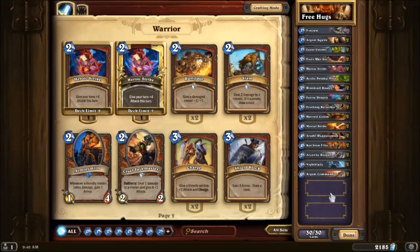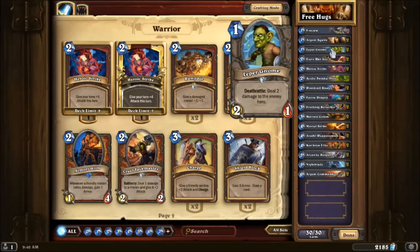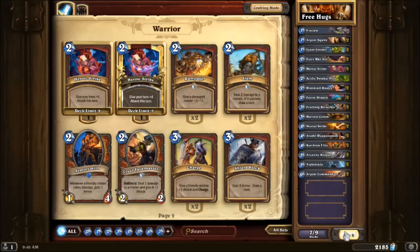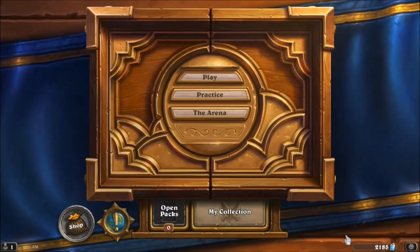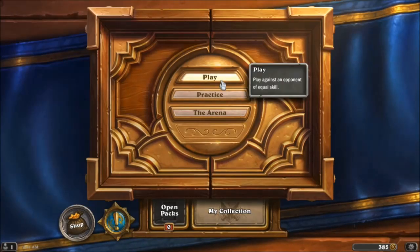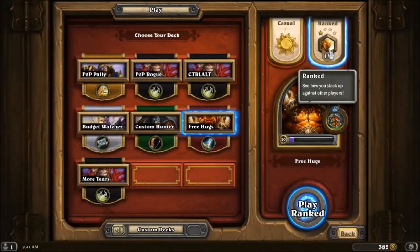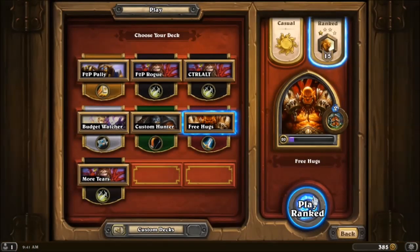I've beat decks with legendaries in it. If there is a legendary I'd suggest putting in, like most aggro decks, it would be Leroy Jenkins, but I'm not going to put it in today because I want to show you what this deck looks like without legendaries. Reynard popularized this deck by saying he was going to show his entire stream that you can actually make it to legendary with a deck that is totally budget. So let's go ahead and play our free hugs deck.